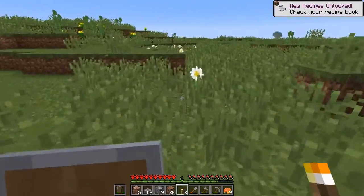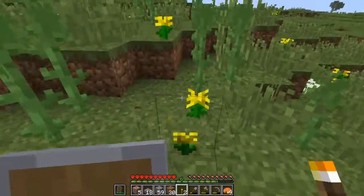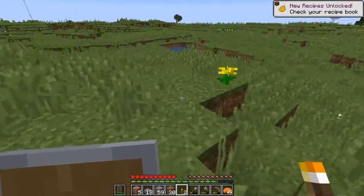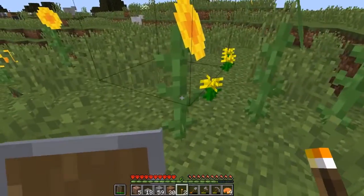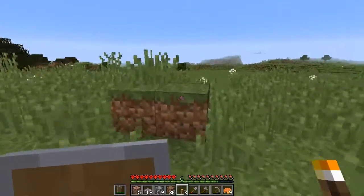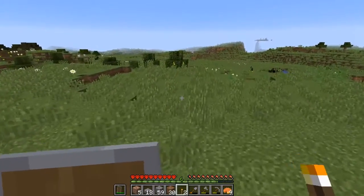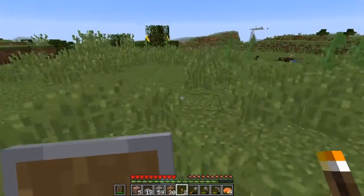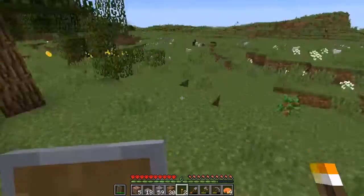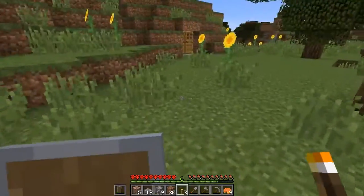I don't know if I have any — I know I have plenty of sunflowers. I'll take some of those dandelions too. That way, if I need — well, see, I have sunflowers, so you would think I'd have yellow dye already. The game was telling me about the dandelion recipe to create yellow dye. Anyway, let me get back to base to make sure that I don't find myself outdoors in an uncomfortable position in the middle of the night.